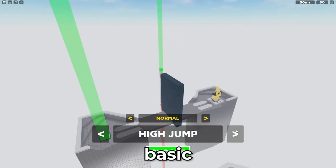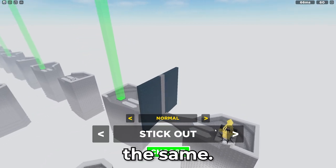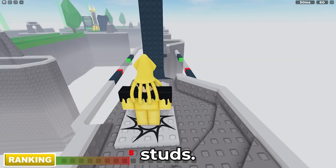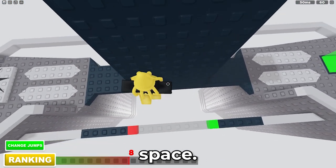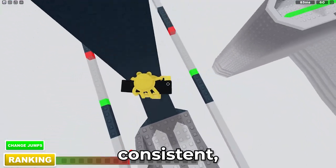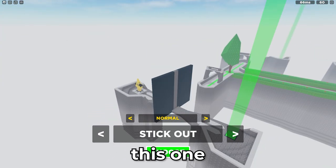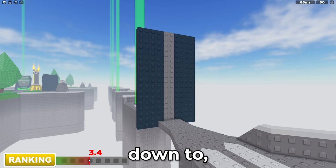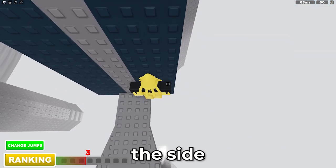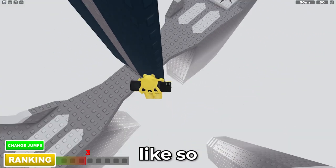The next basic jumps are wrap arounds and stick outs — these are basically the same. For wrap around, hold D, turn, press space. For the stick out, hang over the side, hold D, press space, then turn around.